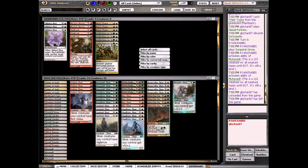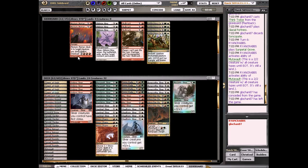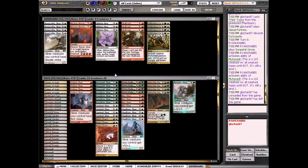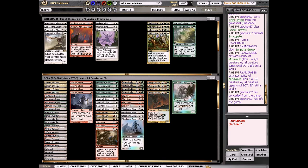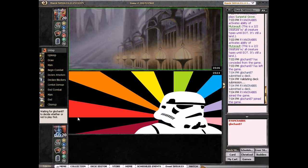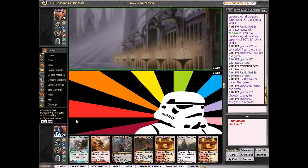For sideboarding, we want to put in the Boros Charms to protect our guys from Supreme Verdict. The Soulcracks aren't bad here. Cut the Bonescythe Sliver since it's a four-mana two-two — not where we want to be. Usually cut Mana Web Slivers too since they're not that good here. Keeping Megantic — he's just so sweet, I don't want to cut him — but these other ones seem pretty weak. That lowers our creature count to 26 for Domri.